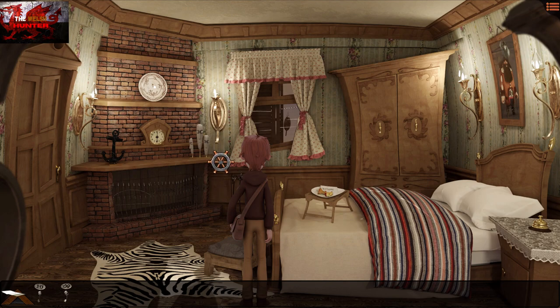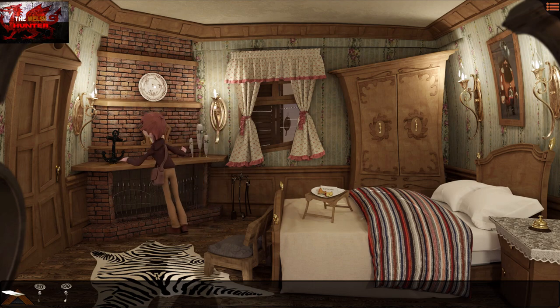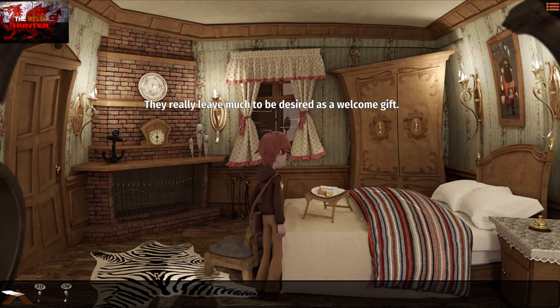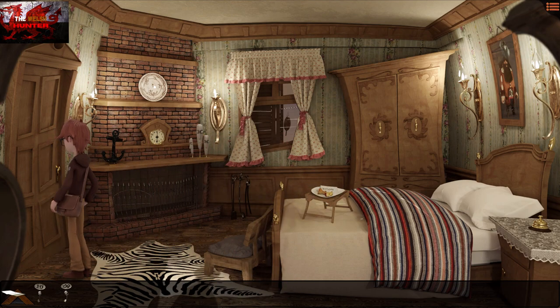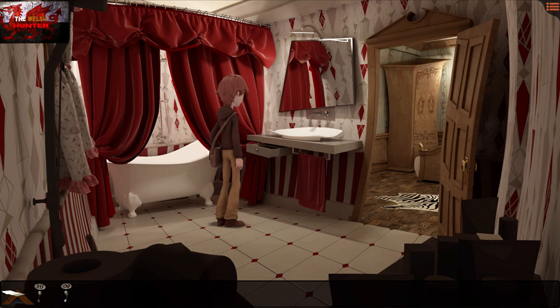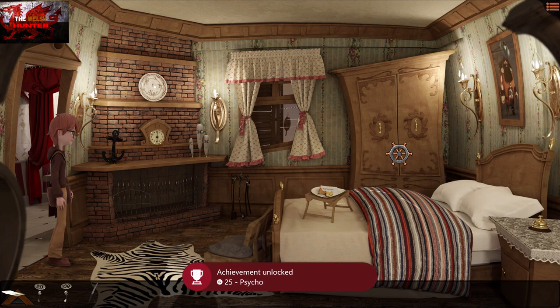Another couple of achievements to grab here. Interact with the fireplace — press the X button and then the A button, just to be sure. Then press the X button on the welcome gift, and then the A button as well — that will get us the 'Apple Core' achievement for finding all the apple cores in the room.